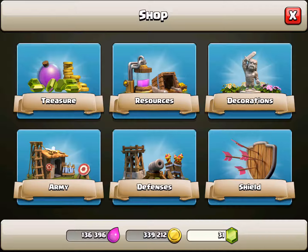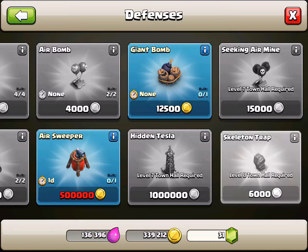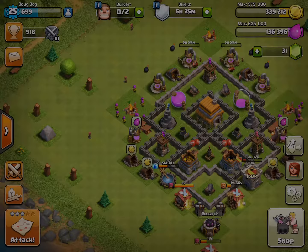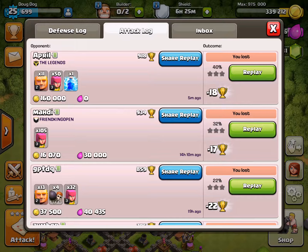Except for the gems I start off with and from finding gem boxes. I probably should get some more air defenses - I only have room for four more walls. Oh, a giant bomb - that would be good. The air sweeper takes a day to build. I should get another air defense but I don't have any builders free.